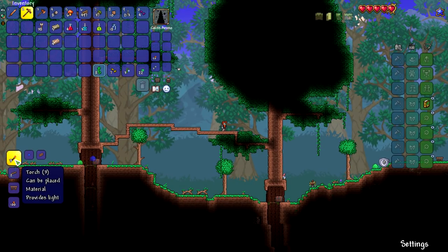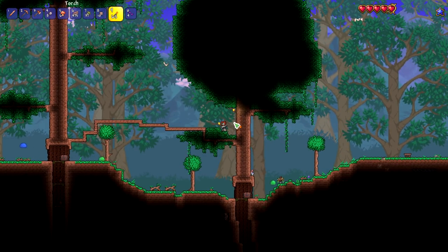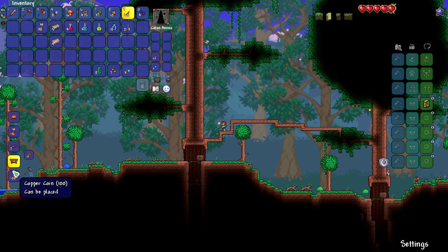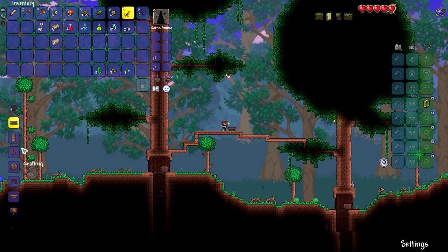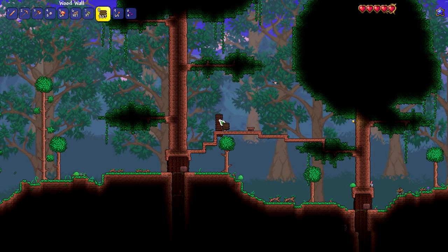We need gel — okay, we have both of those things, thankfully from all the slimes we killed. So we can put a torch up here. The thing about a house is it has to have walls. Those are technically not walls — these are walls. They go on the layer behind where you'd normally be placing blocks. They actually go up here, if you can see.